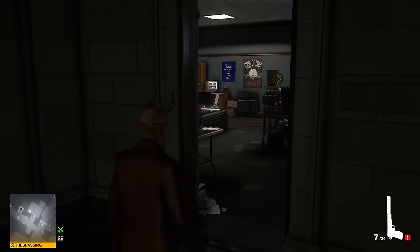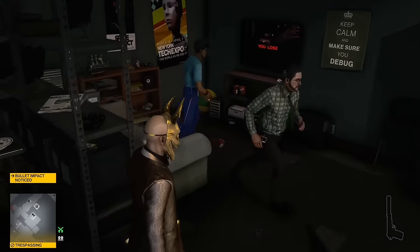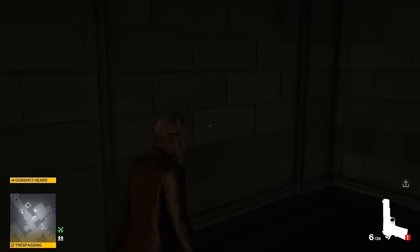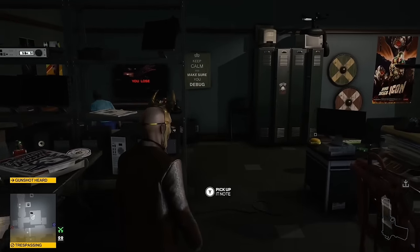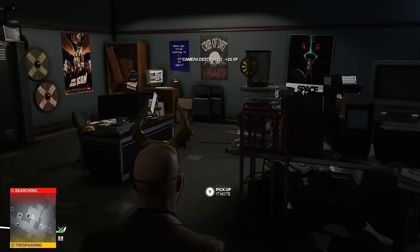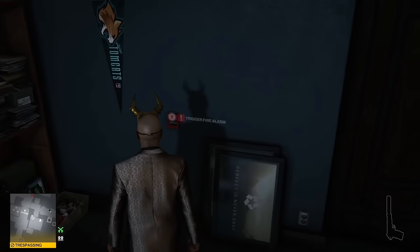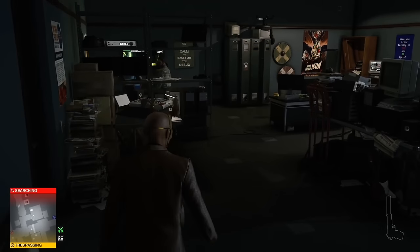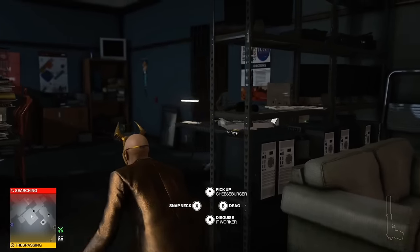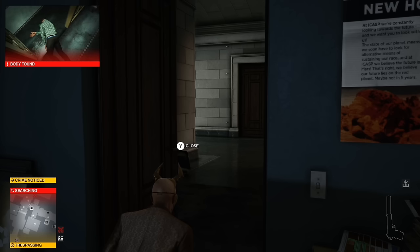Scaring civilians in trespassing areas prevents them from noticing you trespassing. Scaring civilians is easiest done with two silenced shots near them, but it can also be done with gunshot noises, explosives, or even just pulling a nearby fire alarm. It's important to note that this feature only stops them from seeing you trespass. They can still notice you if they're enforcers or if you're holding a visible illegal item.